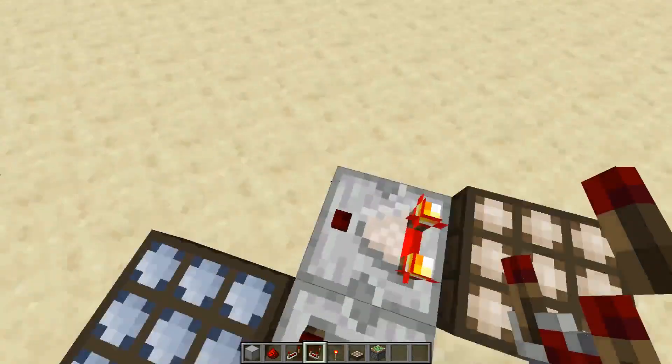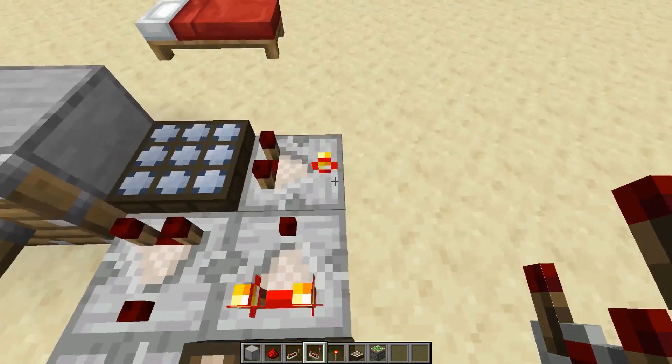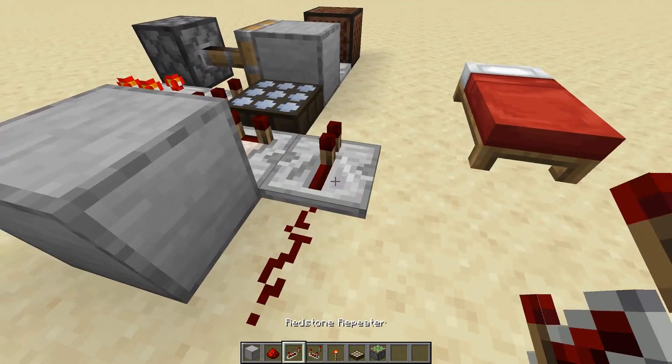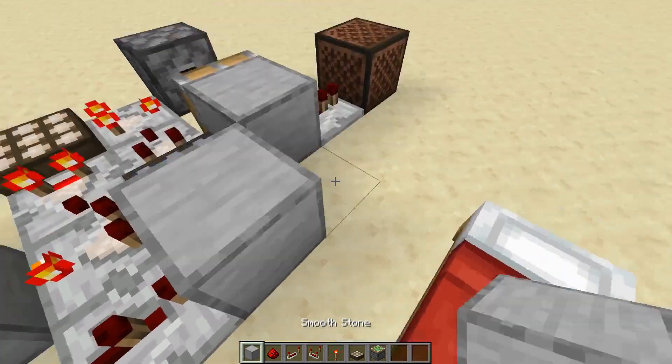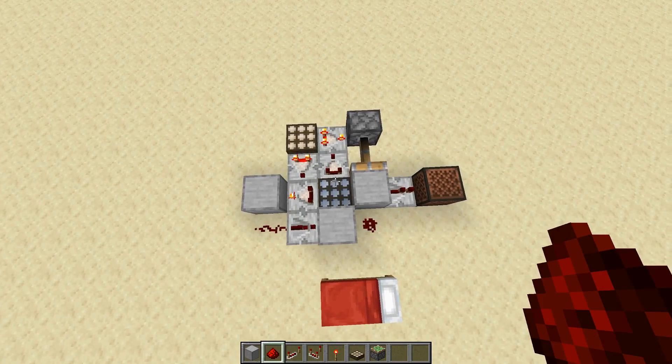Comparators coming out of both of them, two more comparators in subtract mode, powering a block right there, redstone dust, a two-tick repeater into another block and another redstone dust. That's already all you need for this circuit.